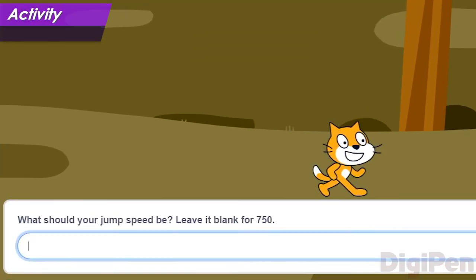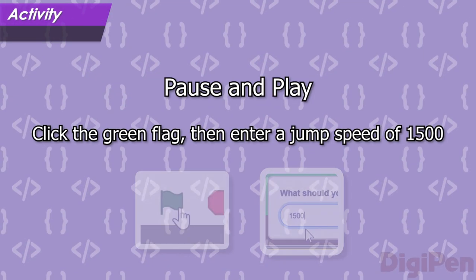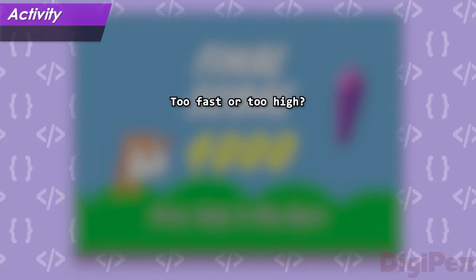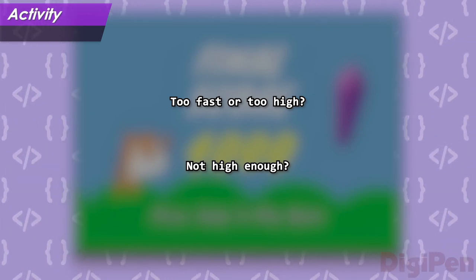Click the green flag to start the game. The standard jump speed is 750, so let's double that. In the text window, type the number 1500 and press Enter or click the checkmark. Play the game with this speed. Each time you jump, think about whether you like this new jump speed. After you're done playing, think about how it felt to jump with this number as the jump speed. Was the jump too fast or too high? Or perhaps you think it should be even higher? Either way, you can enter whatever number you like.